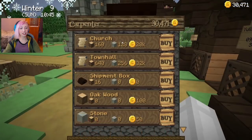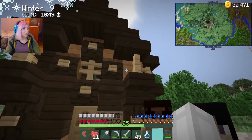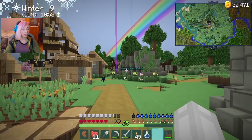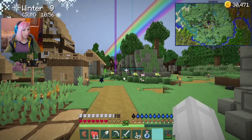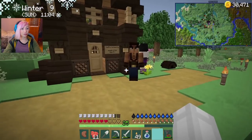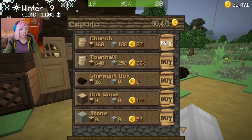So that's what I've been doing. The church is 20k. What did I put in the shipping box? I have 30k now for some reason — I don't know what I put in there, but sure, I will take the church. I really want the town hall, but I'll just take the church for now.